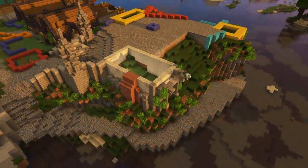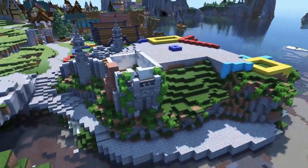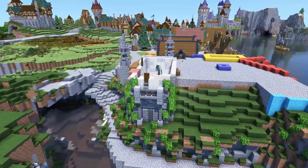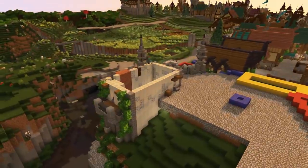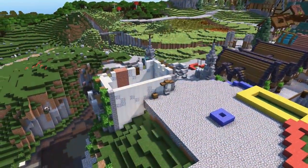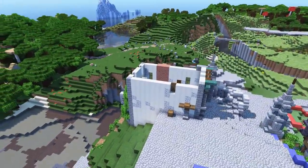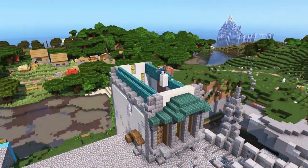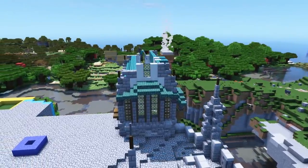I used a creative copy of this world to design the structure first, then came back and built it almost like 3D printing it in the world — so I already knew everything that was going to happen. I changed a few things the second time around; there are always positives to building it twice. As you see it developing out of the ground, I'm really curious to hear your thoughts on this design and the slow-build time-lapse format.